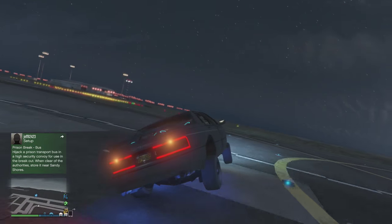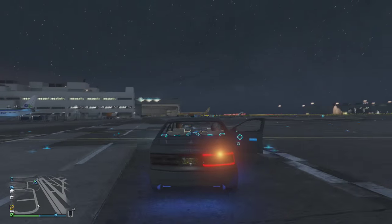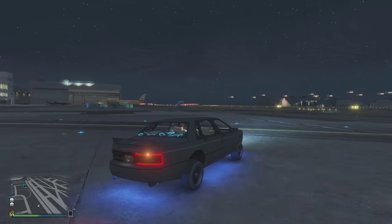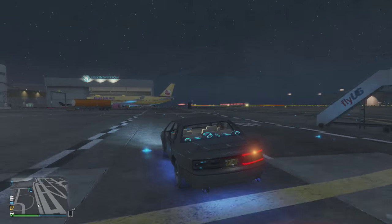And as you can see here, my friend is driving on two wheels continuously. I would suggest coming down to the airport to do this because it's obviously an open space and you won't be hitting anything in the way.